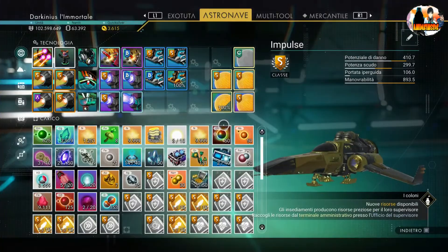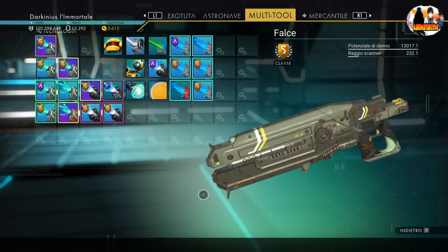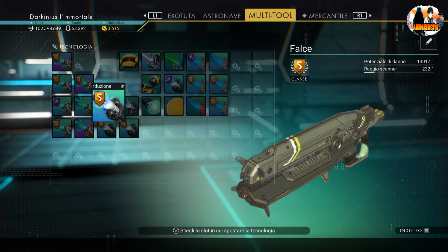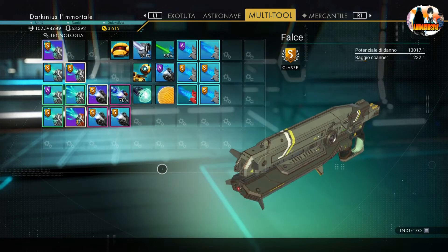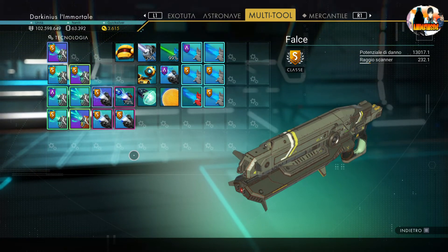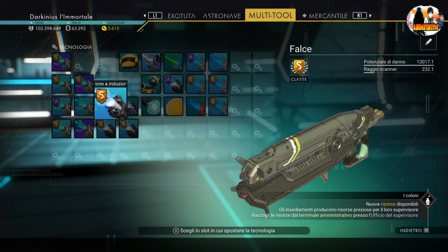Io preferivo come prima, ma facciamo questa benedetta build. Il mio multitool attuale ha una potenza di danno di 13.000, non è cappato — perché se caccio, ci sono quattro slot sovraccarichi, ce n'è uno in più rispetto alle navi. Il multitool dovrebbe funzionare anche per fare altre cose: io lo utilizzerò uno per l'esplorazione e uno per picchiare. Si vede che non è cappato perché se sposto, per esempio, il cannone al plasma e prendo un pezzo e lo metto nell'altro sovraccarico, arrivo già a 14.000.